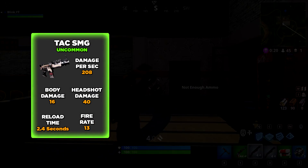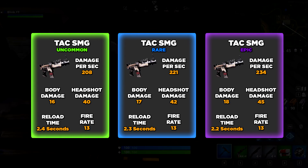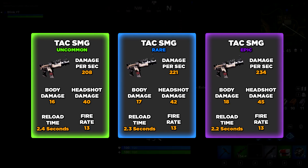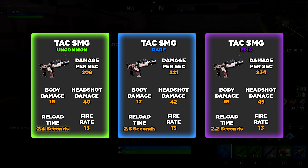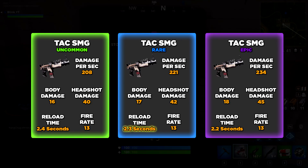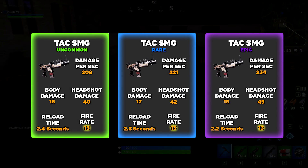There are 3 rarity grades: green which is common, blue which is rare, and purple which is epic. You should pick up the purple over the green because the damage and reload time are better on the purple. The green will do 16 damage to the body and 40 to the head with a reload time of 2.4 seconds. The blue will do 17 damage to the body and 42 to the head with a reload time of 2.3 seconds. The purple will do 18 damage to the body and 45 to the head with a reload time of 2.2 seconds. They all have the same firing rate.